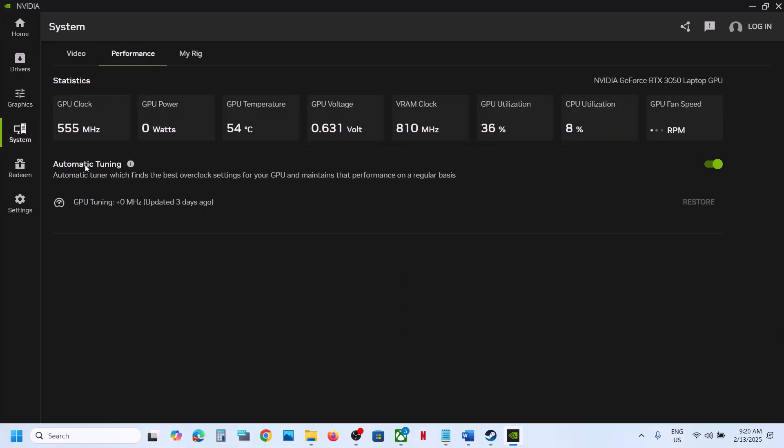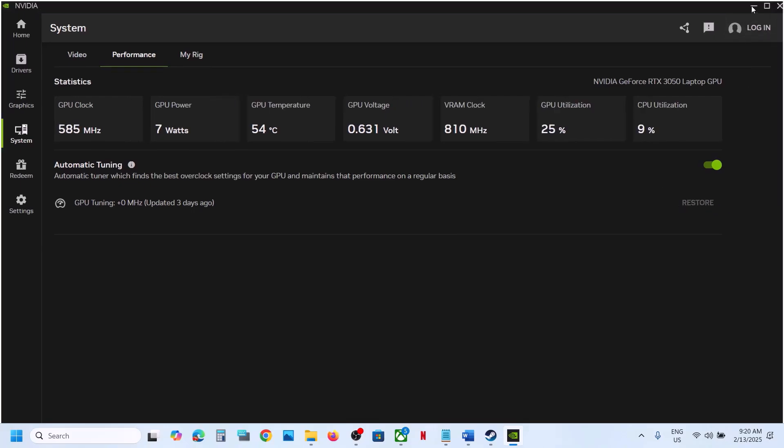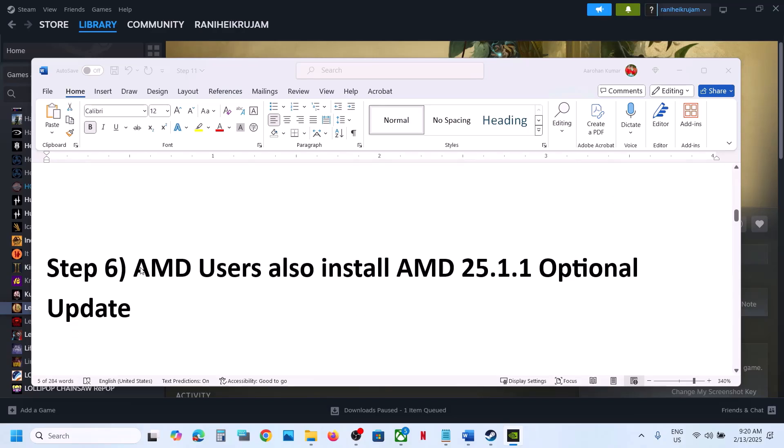Here you can see Automatic Tuning. If the Restore option is highlighted, click on Restore, and then launch the game and check.